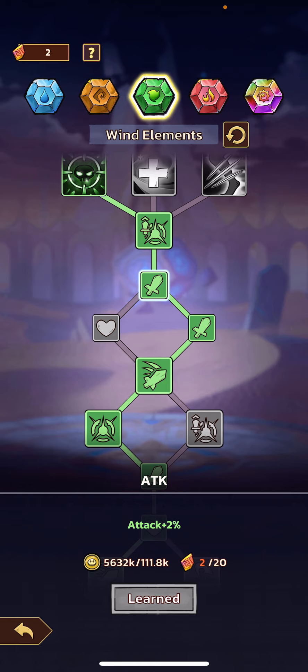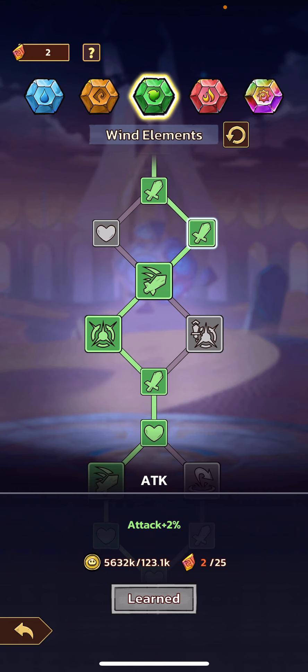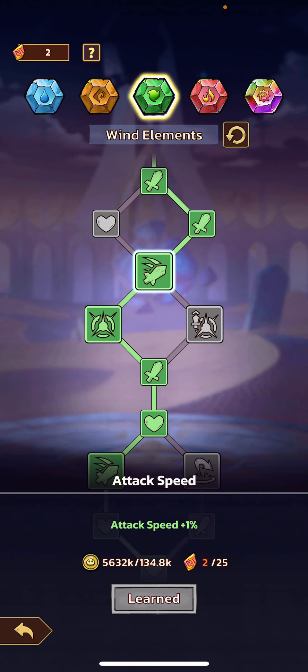Then you have a choice between attack and HP. As I've mentioned earlier, it's really up to you as far as which way you want to go — which area you're having issues with as far as survivability or just dealing damage in general. I typically choose attack. It pairs really nicely with the attack speed buff that you're going to get at the next stage.